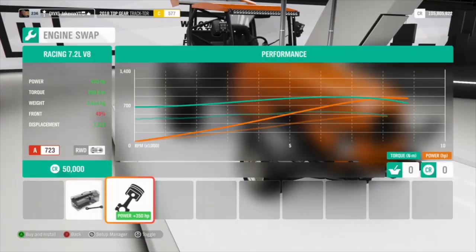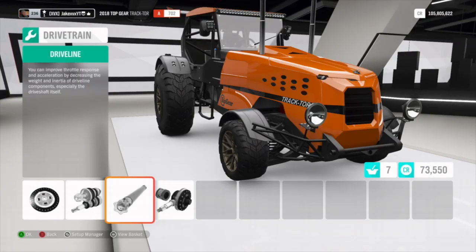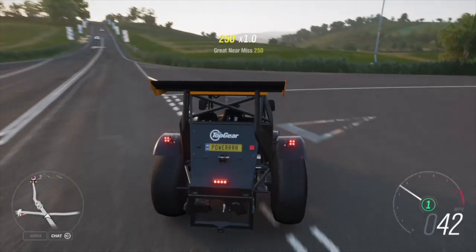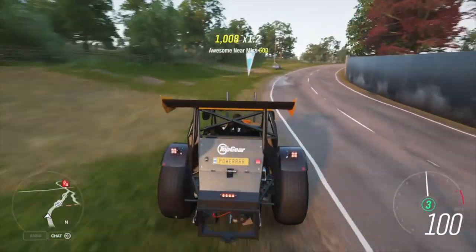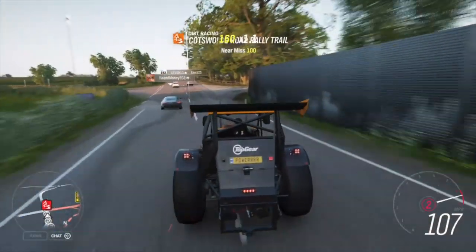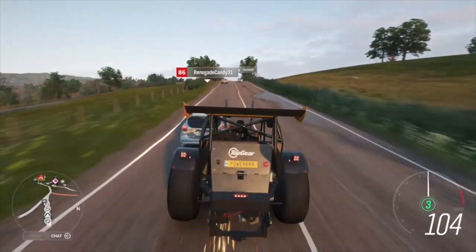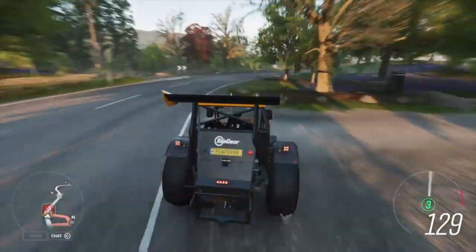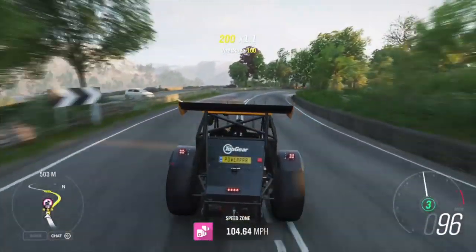Next up is the Top Gear Tractor. This was available from week one I believe — we've got to engine swap this one, so that's an exception. We'll just quickly fully upgrade it and give it a blast. 1,400 horsepower! That's pathetic for 1,400 horsepower. The turning is ridiculous — it does not feel like 1,400 horsepower. I do like the exhaust pipe locations though. It handles like a slug, but it's doing 140 miles an hour. I could really be testing the top speed of all these cars, but there's no real point.